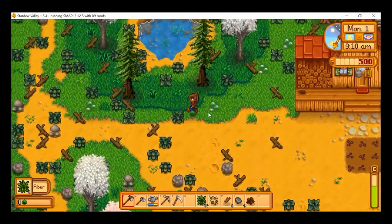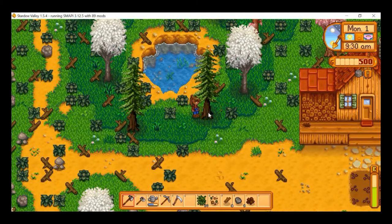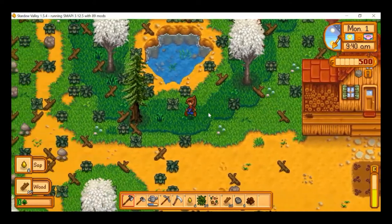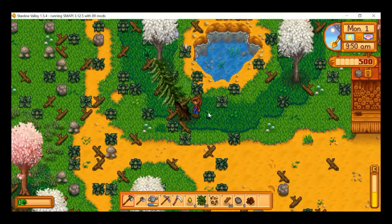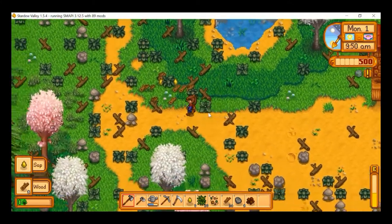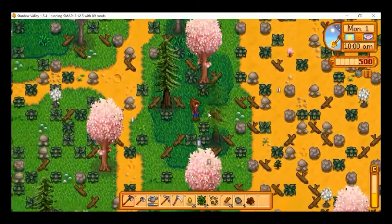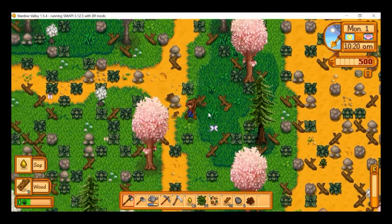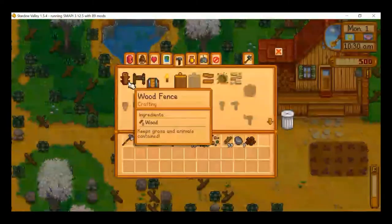We're going to need 50 pieces of wood to do that, so I'm just going to cut down a few trees. The trees are so beautiful though, we almost don't want to cut them down. I got 59 pieces of wood. Let's go into the crafting menu and build a chest.